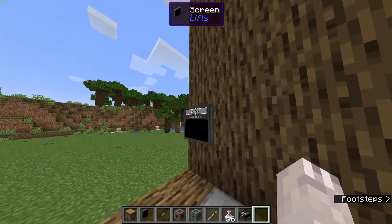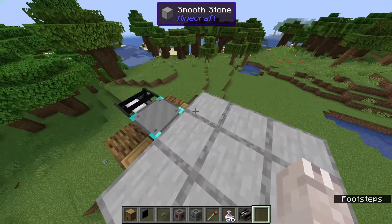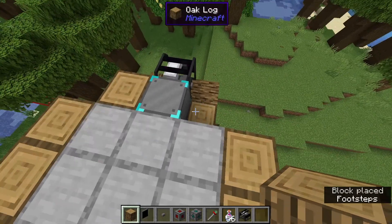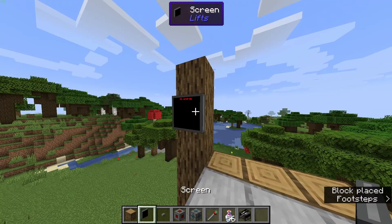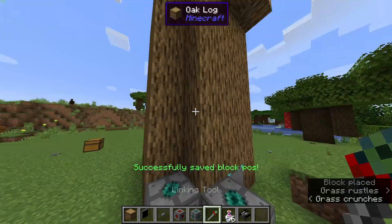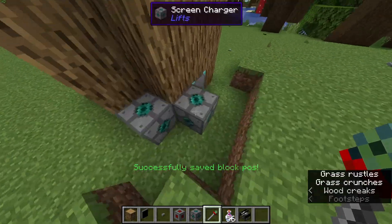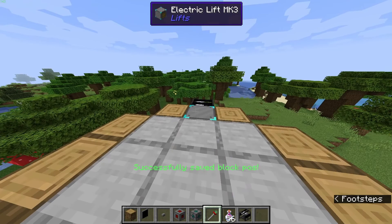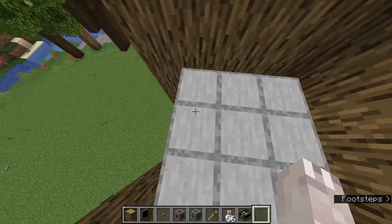We're going to step into the elevator and tap on 'second floor.' As you can see, it moves up to there. Now we don't have a screen up here, which is an easy fix — we can just link one up here. Grab another screen charger, put it down, shift right-click the lift, then regular right-click the screen charger. Now we have a screen here, and we can tap it to go down or tap it to go up.